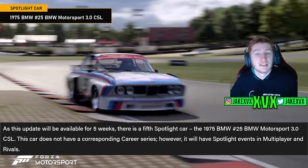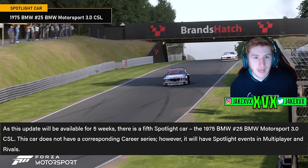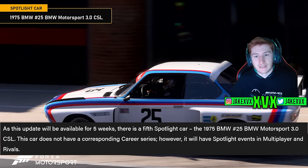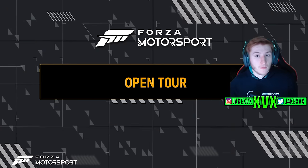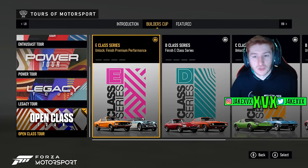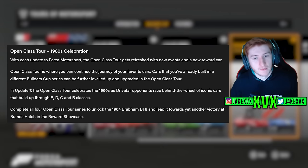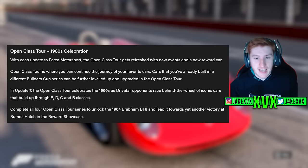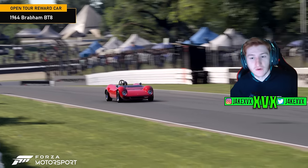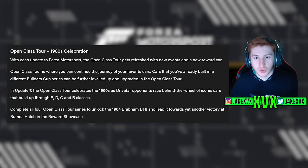Because the update runs one week longer than usual, there is a fifth spotlight car: the 1975 BMW No. 25 Motorsport 3.0 CSL. It doesn't have anything allocated to it in the career series, but it will have spotlight events in multiplayer and rivals. The Open Class Tour is a 1960s celebration, building up through E, D, C, and B classes. If you complete all of it, you'll get the 1964 Brabham BT8 as a reward, leading it to victory at Brands Hatch in the reward showcase.